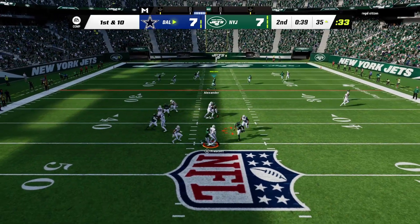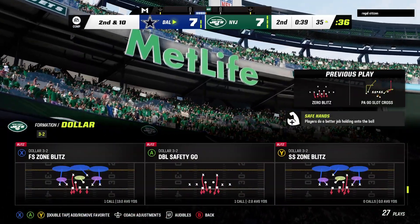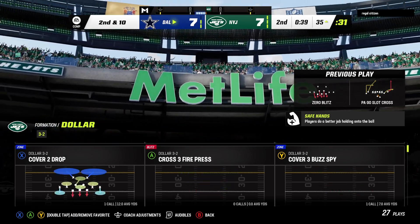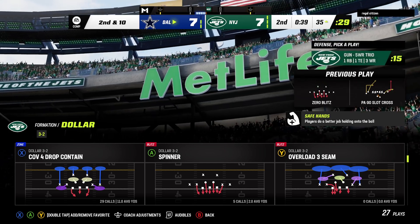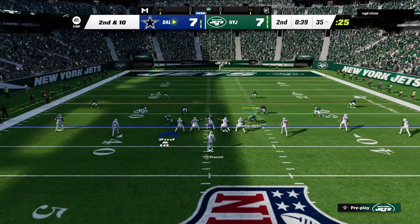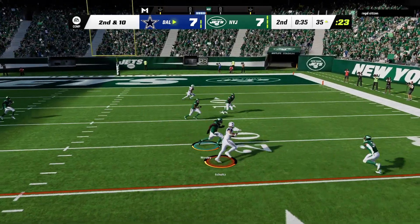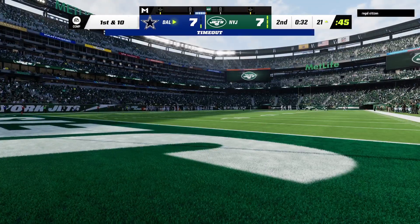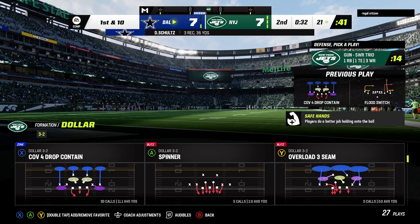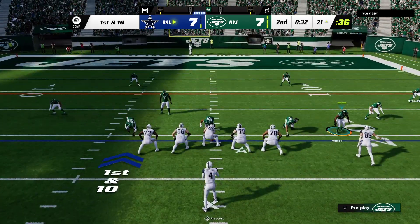First down, Prescott. And he'll be hit as he releases it, and that'll fall incomplete. Their backs are up against the wall a little bit, and they come through by forcing an incompletion. Now they've got to continue to ratchet up the intensity and get off the field before giving up any more yardage. After the incompletion on first, now second and ten. Prescott to throw it. He finds his target. It's Schultz, and that's going to be another first down as the tackle's made at the Jets 21. Now another timeout called by the offense with a little over 30 seconds to go in the first half.